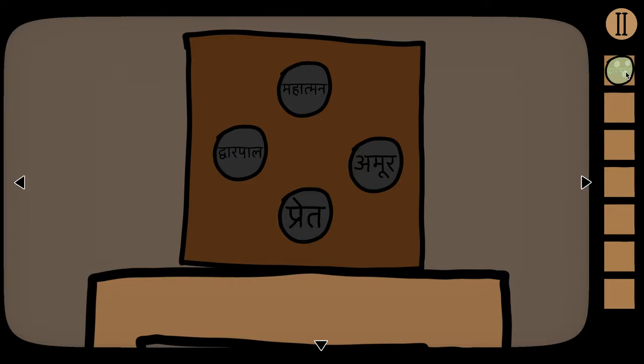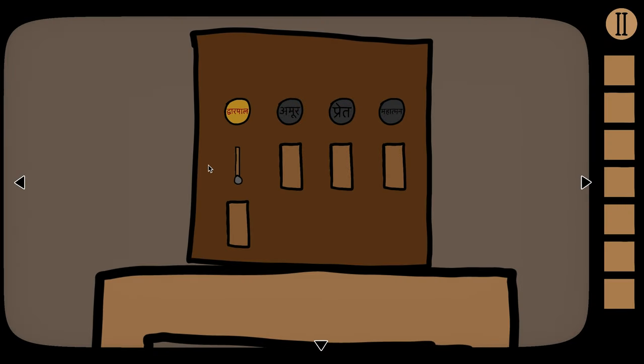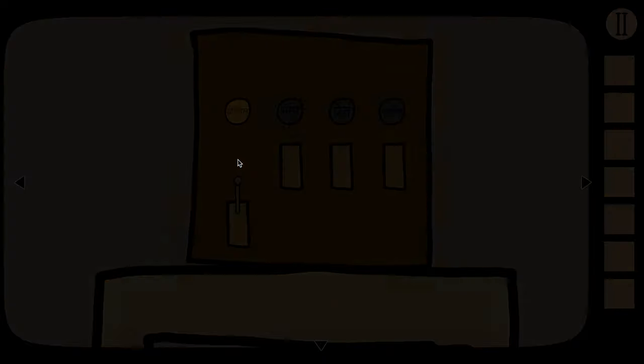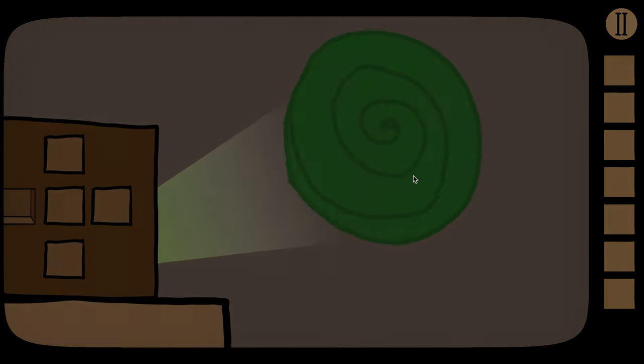That's going to open up this little box and we're going to grab our first lens — the green lens. We're going to take that and put it into the leftmost slot. This switch will now be activated, so let's click that. A portal has been activated — click on that to take us to the first level.